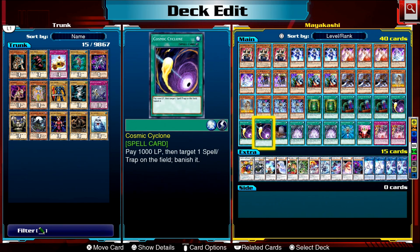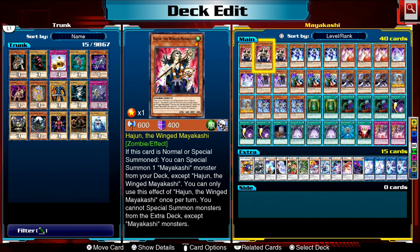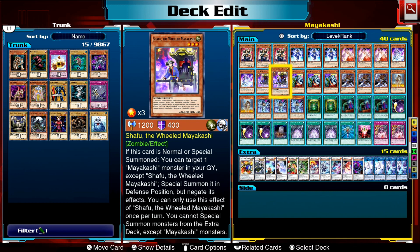Starting in order of level, the main starter is Haijin. Haijin can summon out a Mayakashi from your deck when he is normal or special summoned. His counterpart is Shafu — we only play two of him — who can do the same thing but from your graveyard instead.